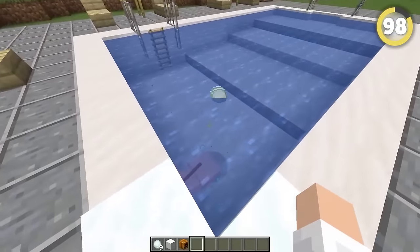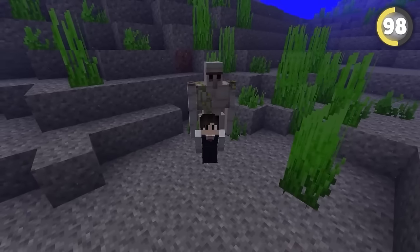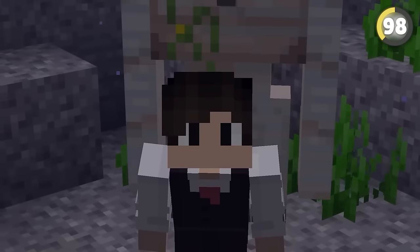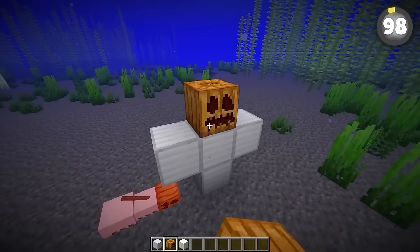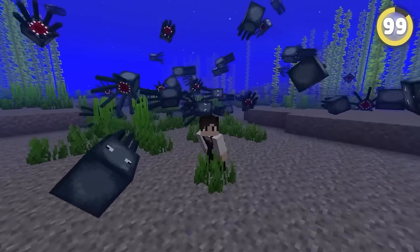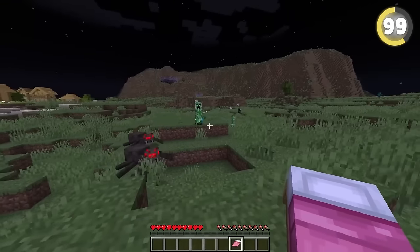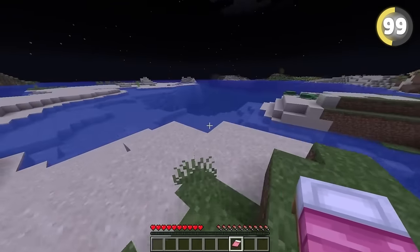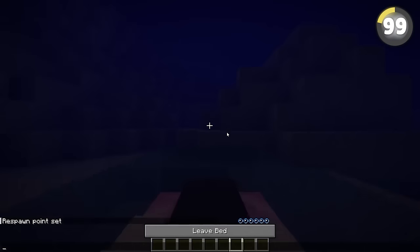Snow golems will die almost instantly underwater, while iron golems will sink but just kinda chill. This is already strange, but it gets even weirder when you realize you can actually spawn snow golems underwater, but not iron golems. Here's another cool fact that might save your life: next time you find yourself stranded outside at night, swarmed by mobs and unable to sleep, try heading into a river or ocean — you'll be able to put a bed down and sleep just fine.